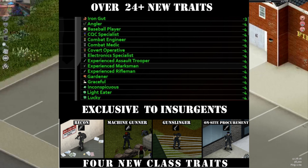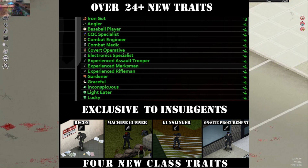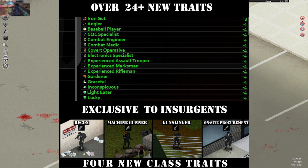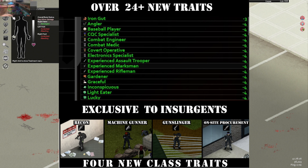Next on the list is Insurgent Black Ops Profession. It adds 24 new traits, new jobs, and new weapons.